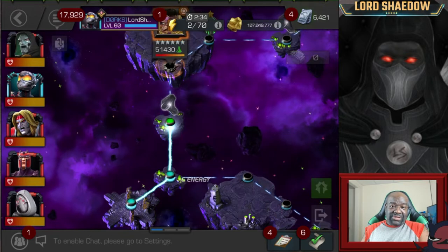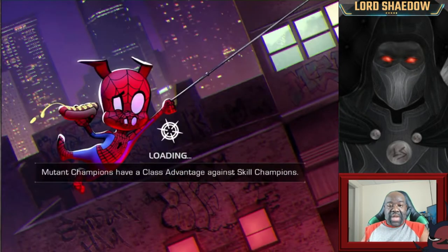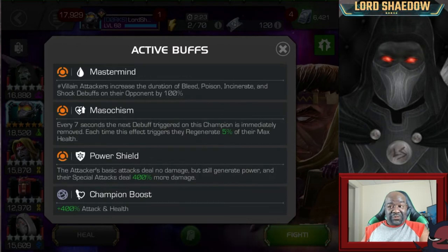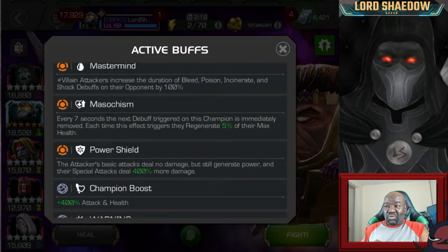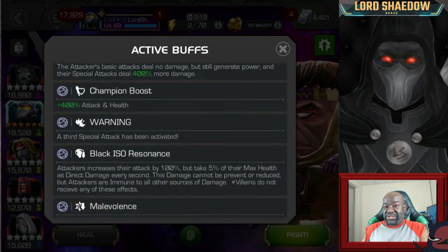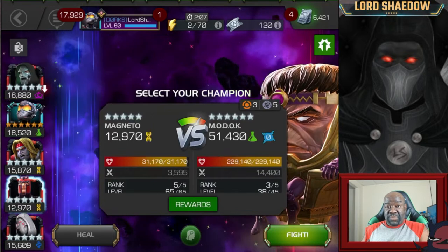This left path has masochism and power shield. As soon as I saw power shield I was thinking, okay, perfect — Ghost. Ghost rocks power shield. The other thing: if you look on the path and you see that one-star chest, that's an indication that Kabam considers this to be the easiest path.